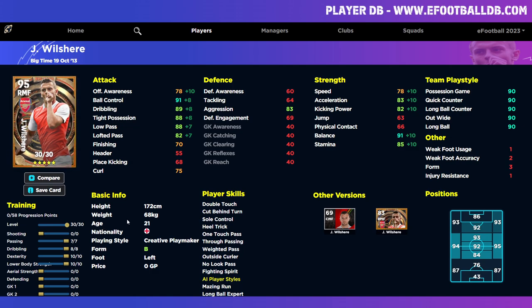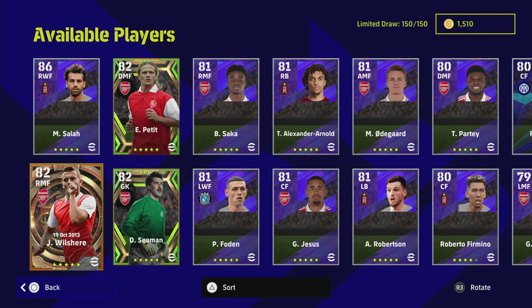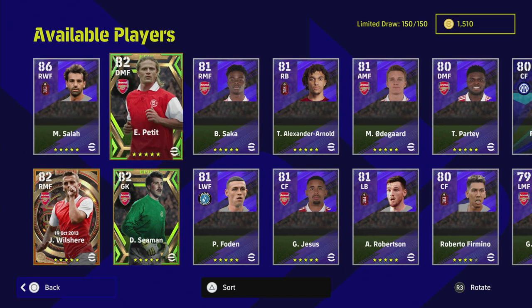I would probably play him as a central midfielder in a Pedri-type role. Does he compare to Pedri? I'm going to say no, because with different play styles I want very specific things: my anchorman extremely defensive, my box-to-box very well-rounded with very high stamina, and my creative playmaker either an exceptional passer and dribbler or a run-and-gun player with high balance and acceleration. Wilshire is an interesting mix of both. Let me know if you guys are going to spin!